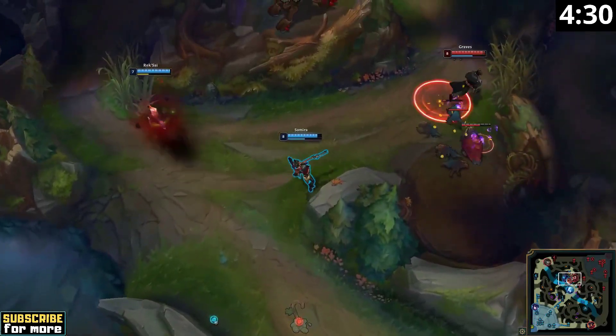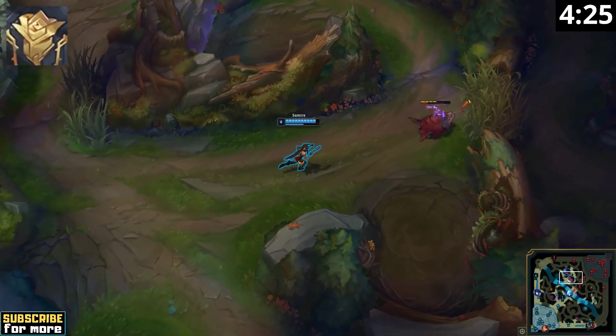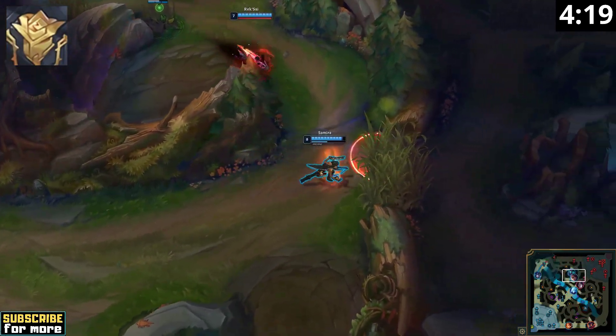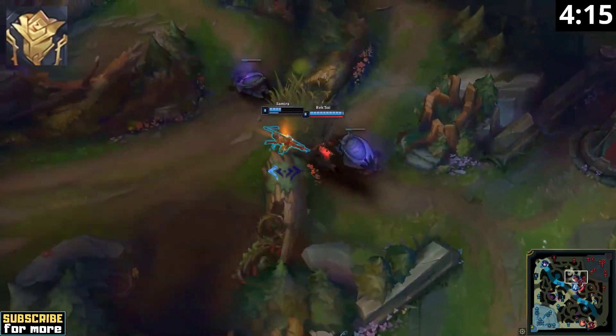Your ultimate can only be activated when you have 6 stacks on your passive. Samira is one of those champions whose passive looks like an entire novel, but it is actually easier to understand than you might assume. You get rewarded with stacks of movement speed for alternating between your Q and your basic attacks and for comboing your spells into each other.